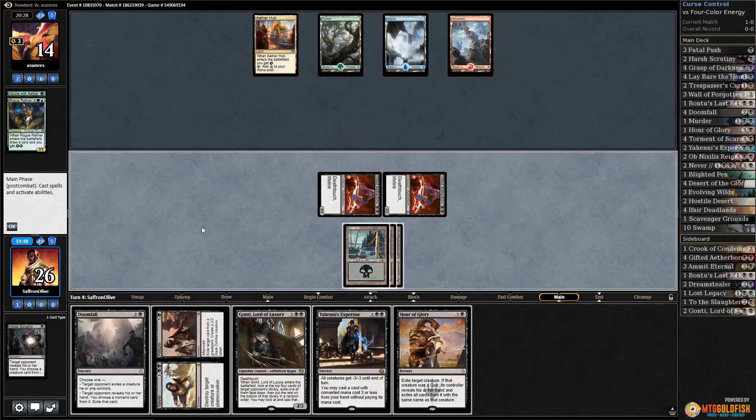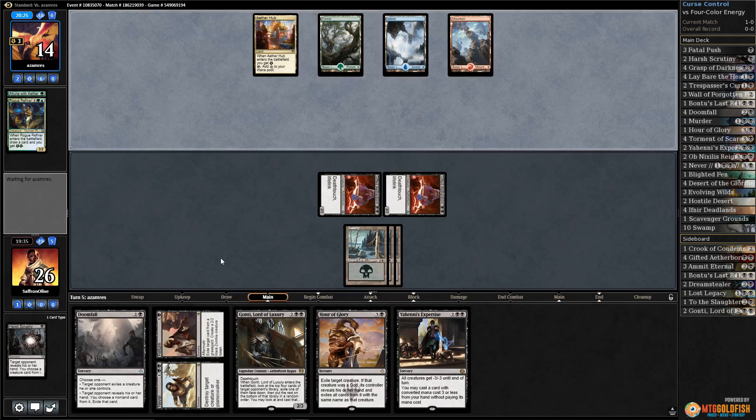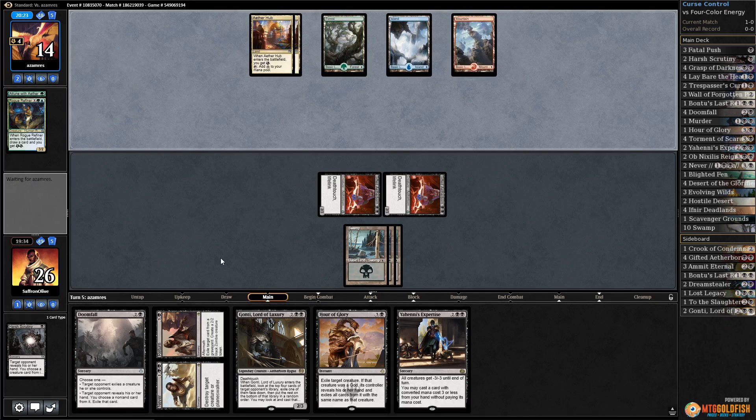Just beat down with Gifted Aetherborns and win. Should we Doomfall? I think we don't. The problem with Doomfalling is if our opponent has Bristling Hydra, they just counter the Doomfall then play it. If we wait, they play Bristling Hydra without Negate mana up and we Doomfall the Hydra. So I think it's better to just wait. We're up to 26 life.